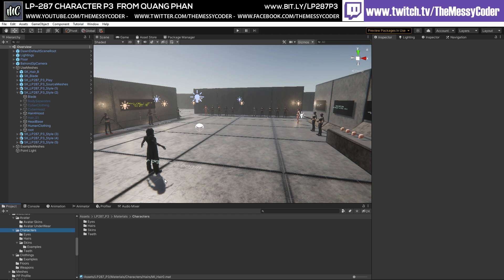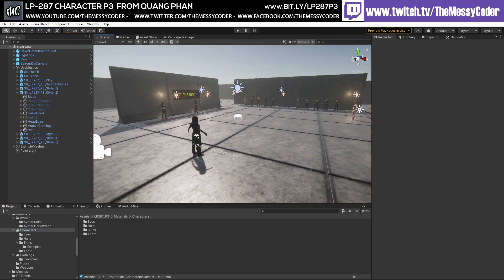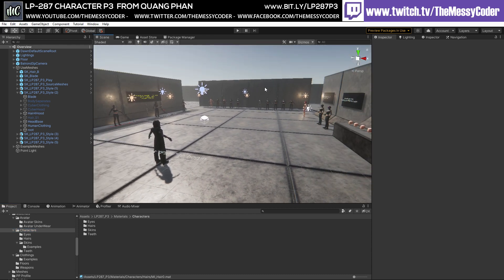Here I am with my beautiful badges inside Unity playing about with Krangfang's LP287 Character P3 pack. Such an easy name to remember — it just rolls off the tongue. This is actually the HDRP version. It's one pack, which is great, and you get HDRP shaders as well. Krangfang is also available if you need help setting it up. It was actually quite simple — I just swapped out the materials, one shader for another on each material, and added in the presets for HDRP.